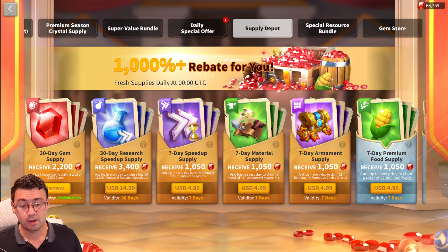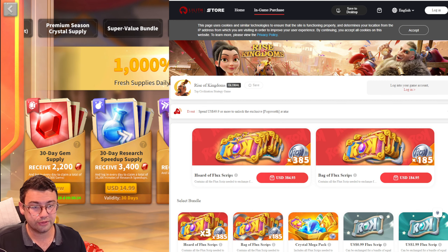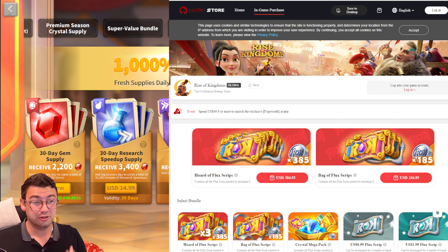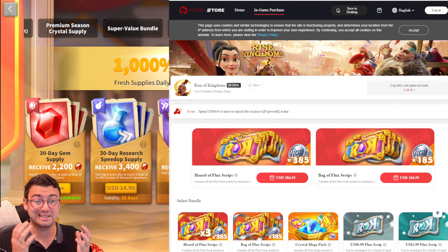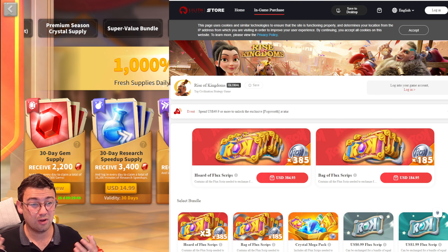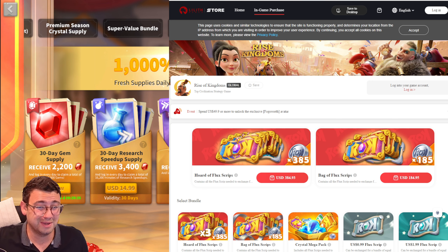Now, about saving you money — Lilith recently launched something called the Lilith Store (formerly Pluto Mall), which lets you buy scripts. Some countries don't allow payments through the Apple App Store or Google Play, so this gives you another way to spend. It also helps if you're on PC. Importantly, Google and Apple take a significant cut of every sale, so buying through the Lilith Store means you're supporting Lilith more directly.